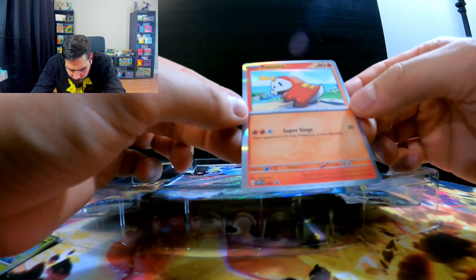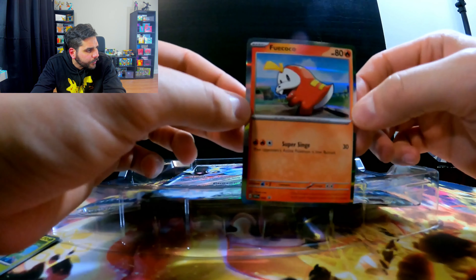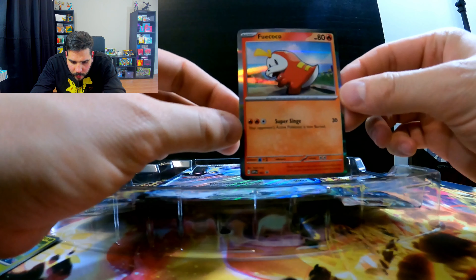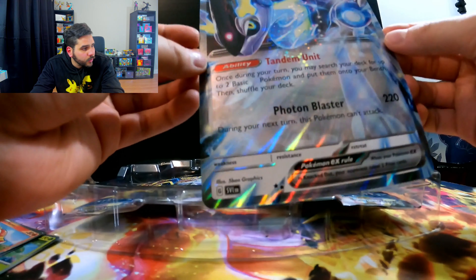That's okay — that's a binder card, I'll put them next to the full set. Here you can see the little promo, it's kind of hard to see on this camera. And then from here, this is the jumbo card — Miraidon.